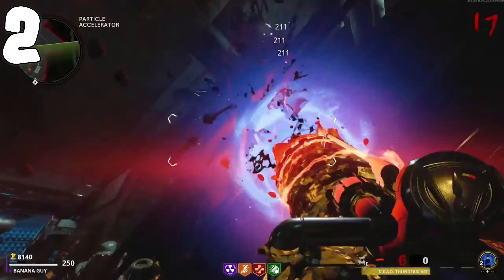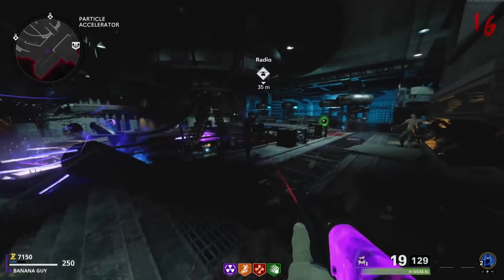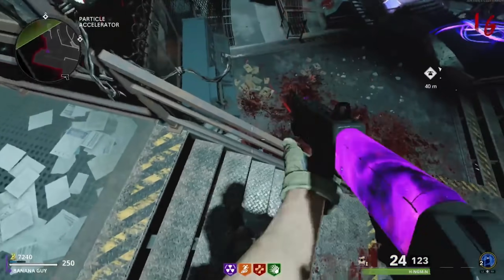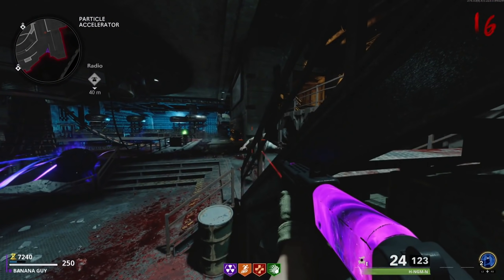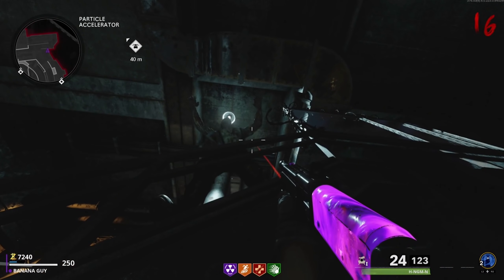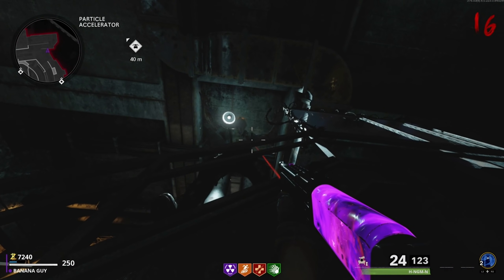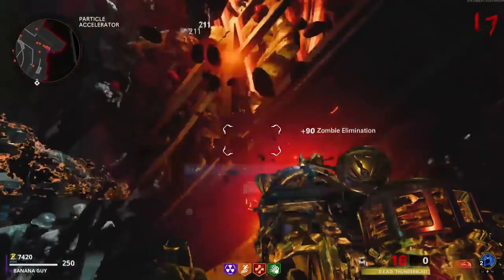To get into glitch number 2, head over to the map Die Maschine and from there make your way toward the Particle Accelerator area. You are going to want to bring at least 2 zombies at the end of the round and come toward this specific staircase. From there, go to the 3rd step from the top and look toward this specific railing. You now want to jump over this railing, and as you do so, push back a tiny bit, and if done correctly, you should land on the barrel right down below you.